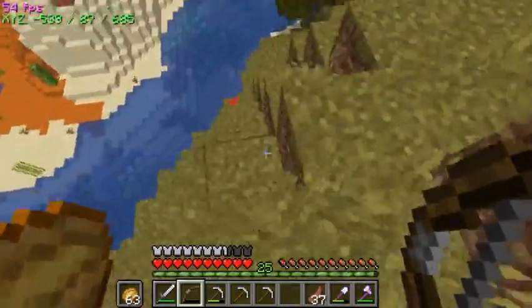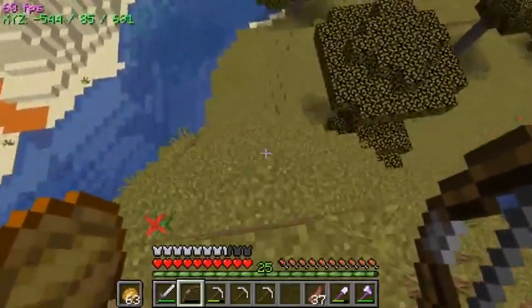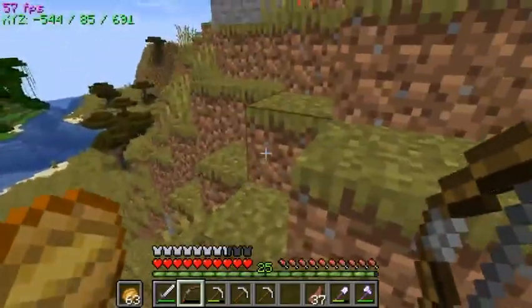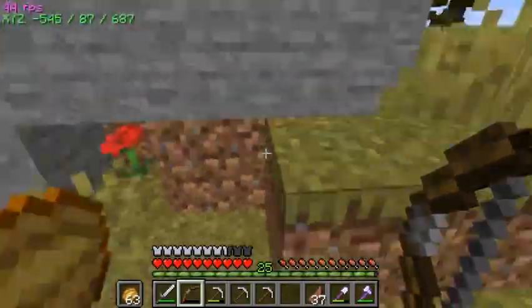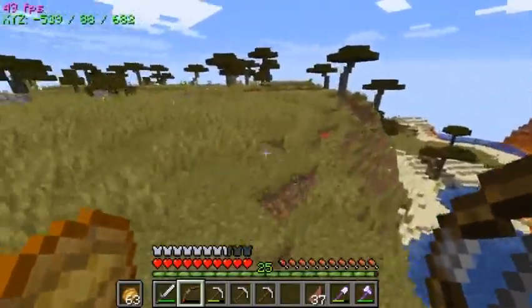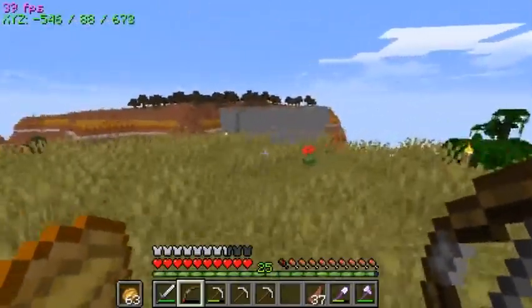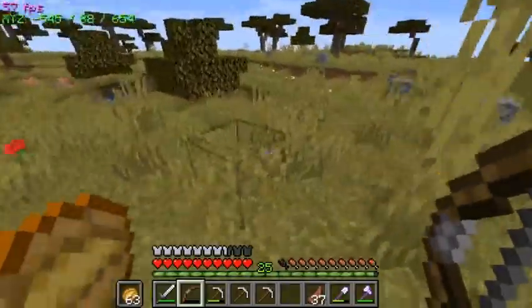I'm thinking we'll build the base in the side of this mountain right here — that way I can connect it to the skeleton farm drop. I'm also planning on moving the AFK fish farm there. I want to go find some wolves so I can get the XP from the skeletons and AFK fish at the same time.